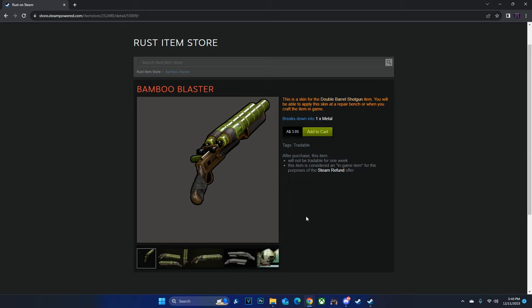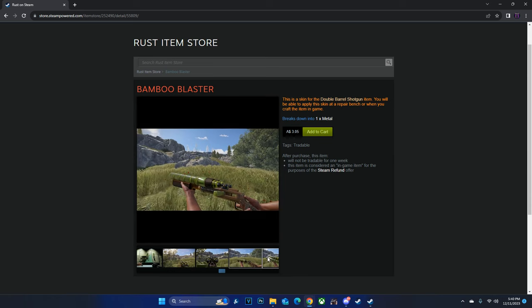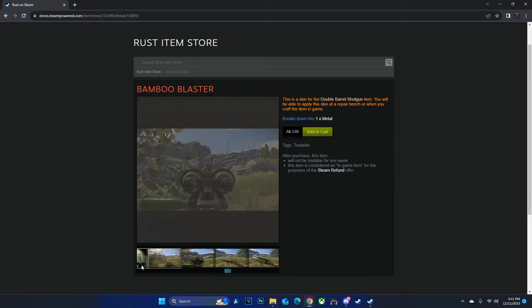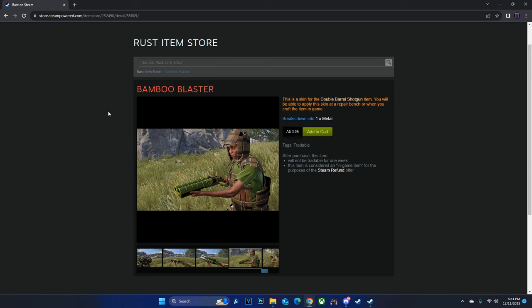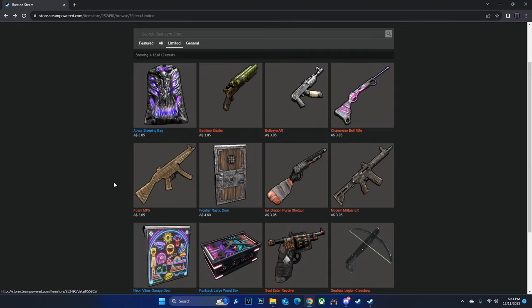Moving over to the Bamboo Blaster, a double barrel skin going for $3.05, which is standard store price for weapons. I don't think this is going to have any demand once it leaves the Rust item store. I actually think it's a cool double barrel skin, but a lot of double barrel skins are sick. You can't actually skin the front sides of the double barrel, which I really hope Face Punch fixes, because it lets some skins down. I'm not going to recommend investing in the Bamboo Blaster. It is a DB that can blend in with your environment, but if you're roaming with the DB you're probably hiding in a bush anyway, so it doesn't really need to be green.